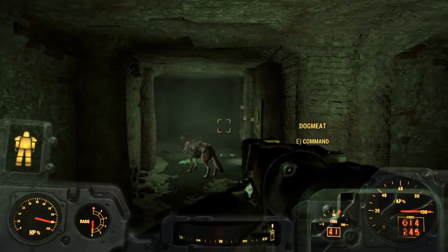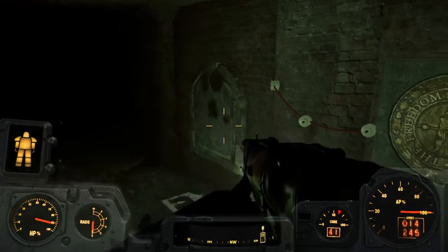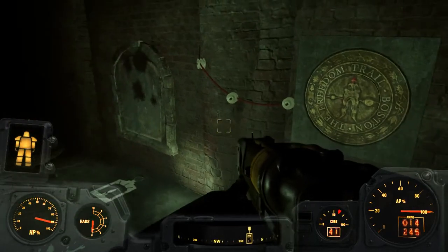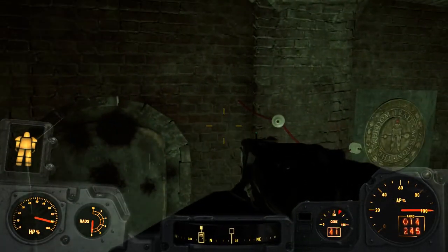Hello everyone, welcome to Waffen Gaming, my name is Brad. I'm bringing you a little trick or tip today to try and get through this glitched door. It's one of the final missions in the main Fallout 4 storyline where you have to come down here and take out some members of the Railroad.